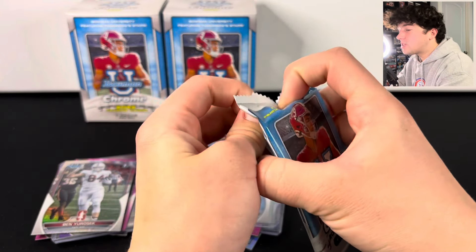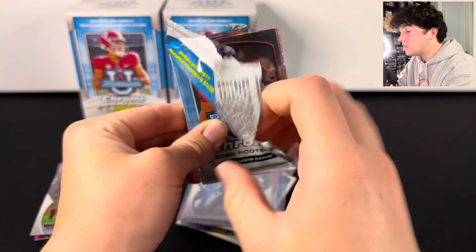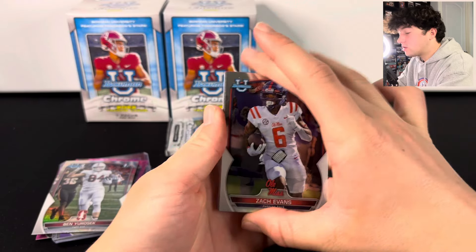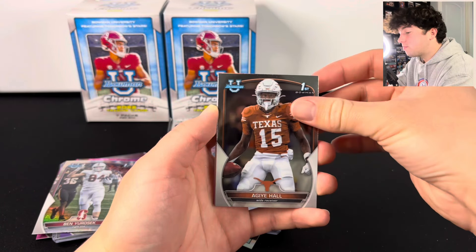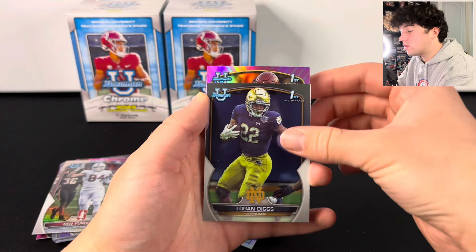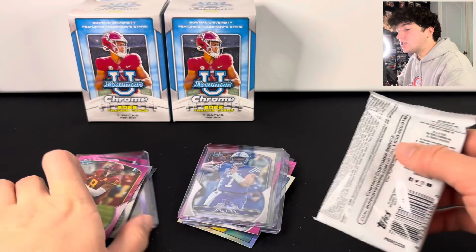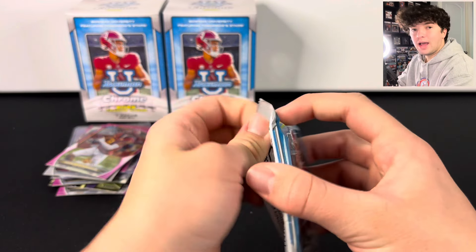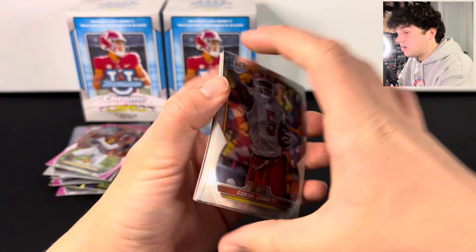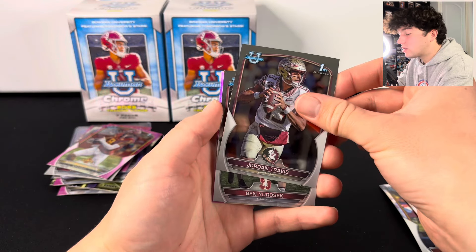Last pack in the left box — remember to sign up with that Whatnot link to get ten dollars in free credits, and we do have these in the store. Let's see what this last pink is — it's going to be a First Bowman, we have Xavier Hutchinson. Make sure you guys enter that giveaway — like, subscribe, and comment. Let's get to 14,000 subscribers by the end of the month. We got Keely Ringo, Jordan Travis, and Ben.